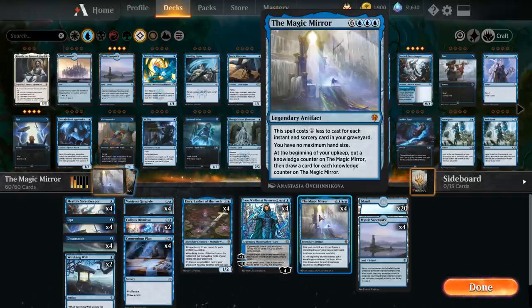It also says we have no maximum hand size, and at the beginning of our upkeep we can put a Knowledge counter on the Magic Mirror and then draw a card for each Knowledge counter on it. So we can draw a ton of cards. The major drawback, other than getting it in play, is that it will eventually draw all the cards from your library — and if you draw from an empty library, you lose the game.